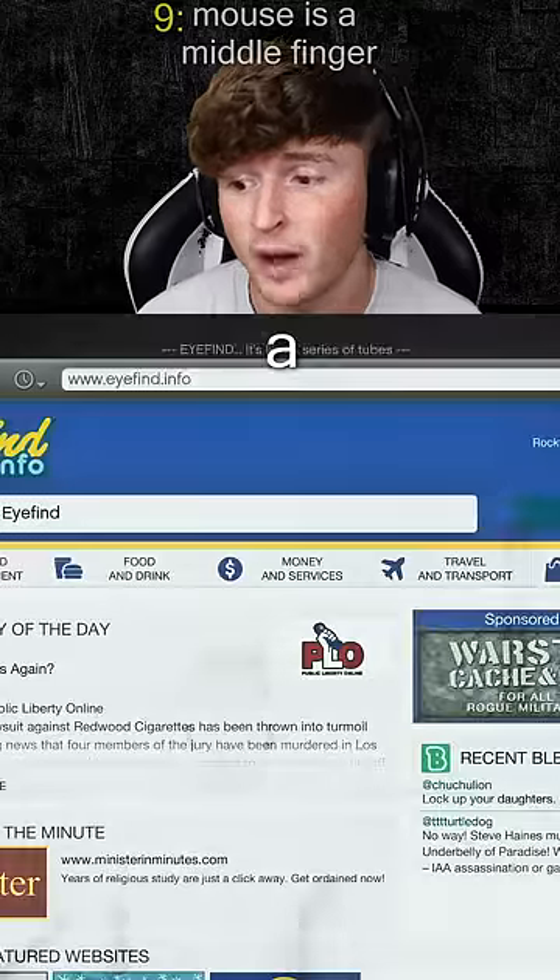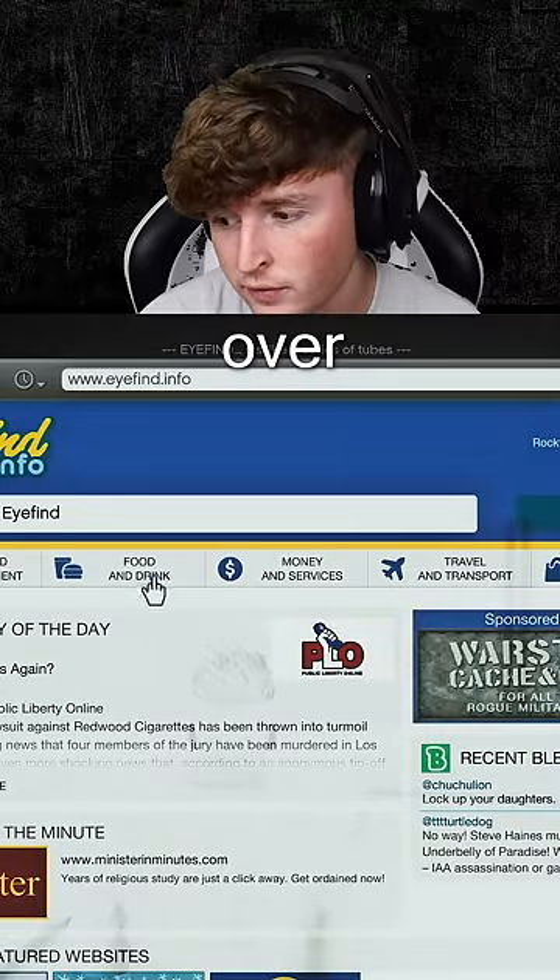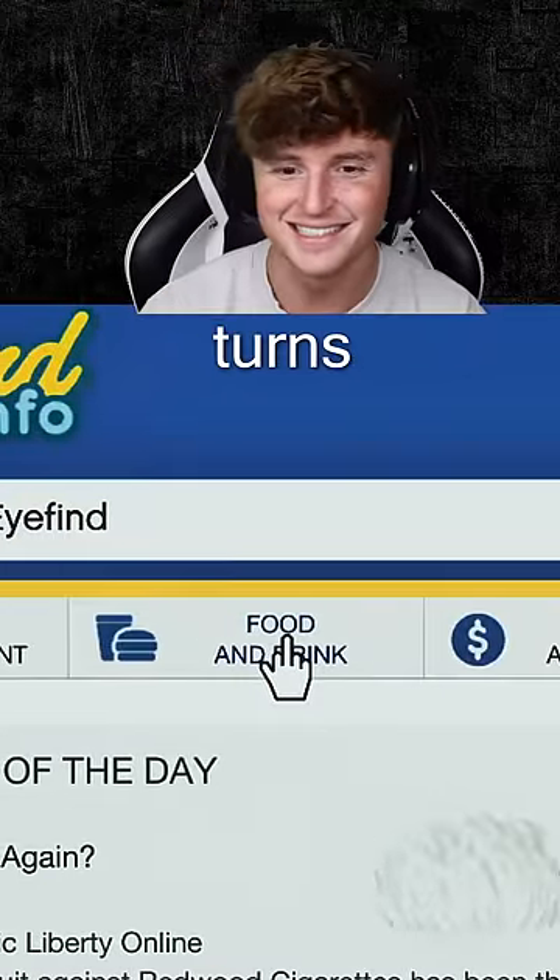The pointer finger on a website in GTA 5 is the middle finger. If you hover over something, it turns into the middle finger.